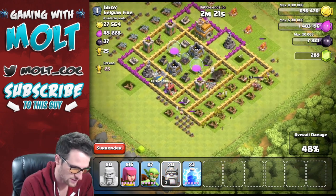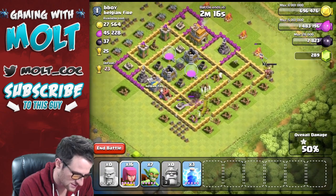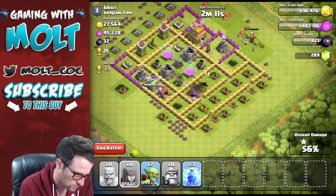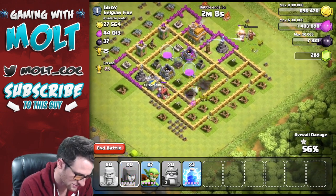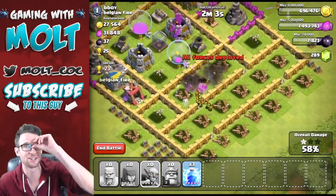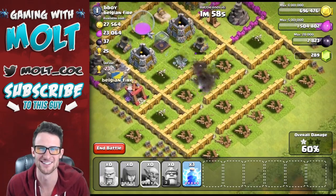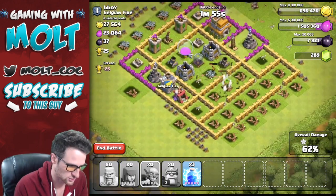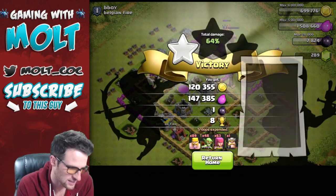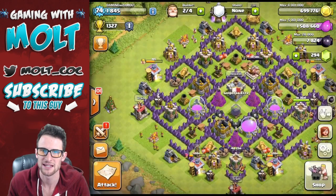We're going to drop off these goblins as well — they're going to work as wall breakers and completely annihilate those walls to get into the center. Let's use our king since we're only going to do one raid in this video with him. I really want the archers to head closer towards those mortars. We got one mortar down. They're not going to go for the other mortar but we are going to get a good amount of elixir from that storage. Our king is working his way around the outside — 120,000, 147,000. Not too bad, definitely happy with that.